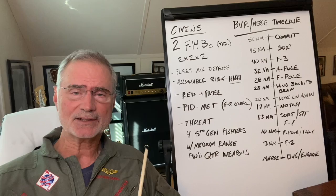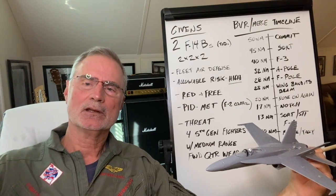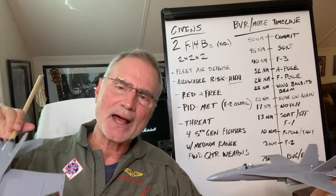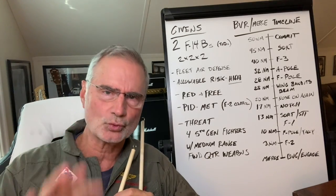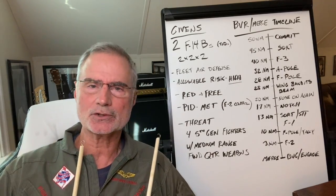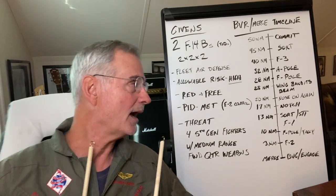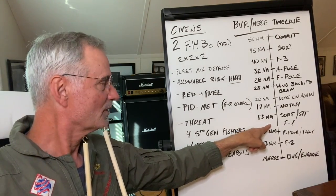This is varsity RIO work. We used to practice notching in a 1v1 scenario — get to 20 miles, 17 miles, notch, unload, and the bandit does whatever he wants. Maybe he does a split-S and dives down, losing 10,000 feet. When you come out of the notch, the RIO is trying to find the bandit in all kinds of pieces of sky — it's a real tough problem but this is where RIOs make their money. I'd come out in Pulse Search, look where I thought the bandit was based on where he was before the notch. If I didn't see it, I'd go to PD Search and move the antenna more aggressively. Now you're getting into short range — closing at 2,500 knots — at 13 miles.